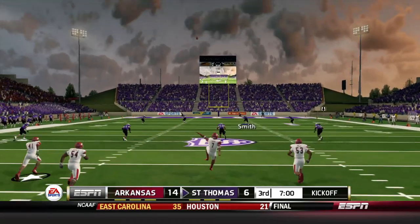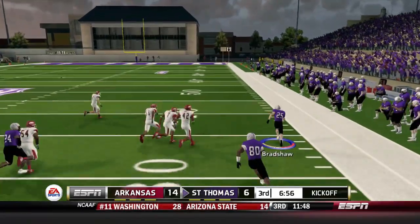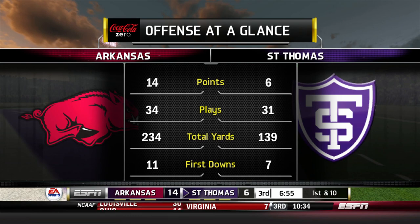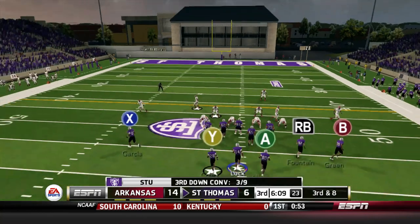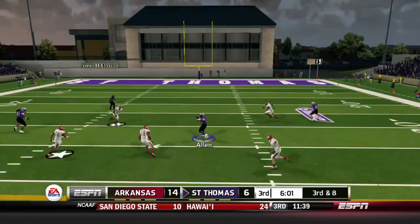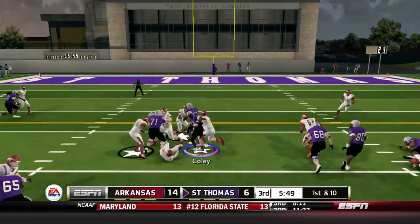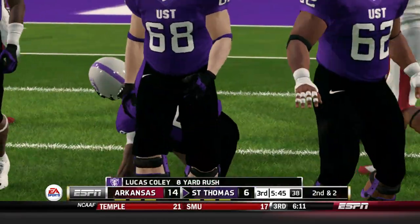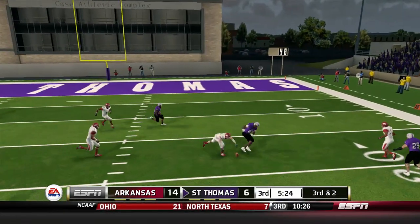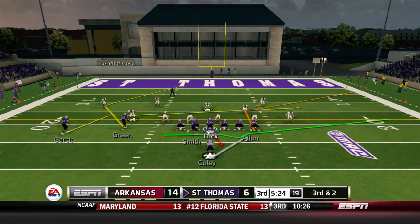Second half is underway. Eric Bradshaw returns the kick and gets down the sideline — not brought down until midfield. We need that spark. We have less than 150 yards of total offense so far — it's been a difficult day moving the ball against this SEC defense. Third and eight — we find Adrian Allen over the middle for a fresh set of downs. Lucas Coley runs up the gut for eight more yards, warming up — that's a third of his rushing yards for today on that one carry. Dropped pass from Allen on the next play.